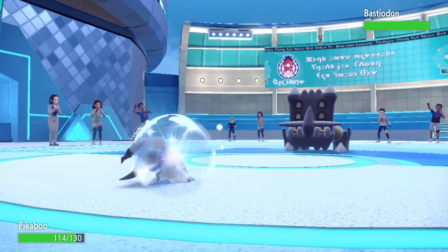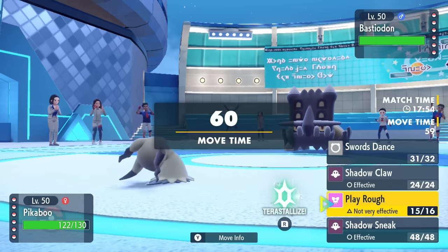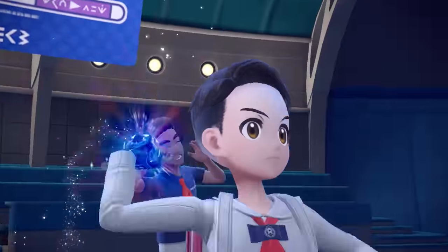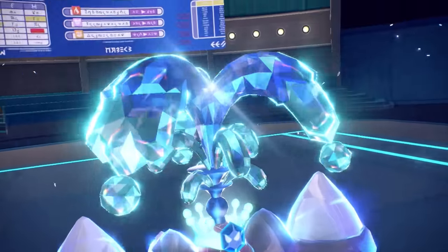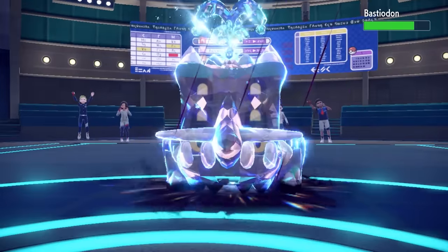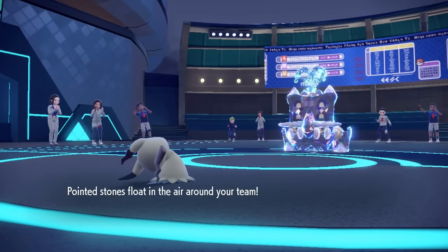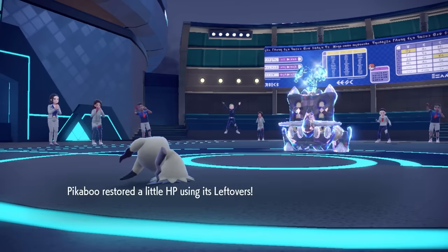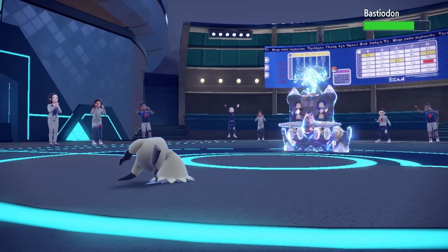They pivot into Bastiodon, which is also a pretty big problem to Mimikyu once the disguise is broken. I go for Shadow Claw, but they commit the Tera here — going into Tera Water as a defensive typing for Bastiodon, which is honestly fine by me. I like seeing people get their Teras out of the way early. Shadow Claw does pretty much nothing. Bastiodon is extremely defensive, and I probably should have waited to set up Mimikyu. At least I'm sitting at full HP, and going Tera Water actually makes it a little easier for me to deal with, since I have Electrode in the back.